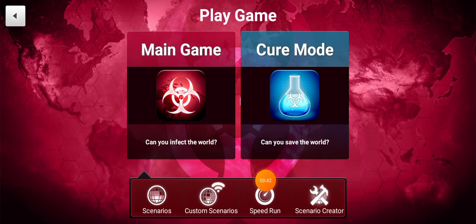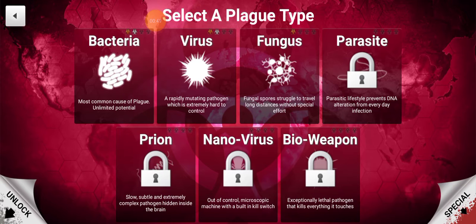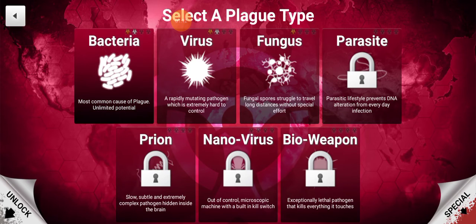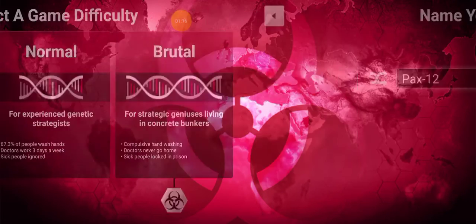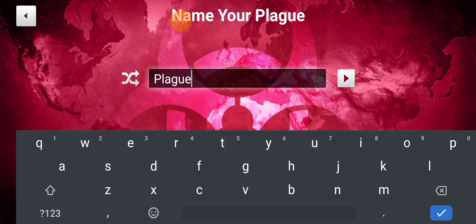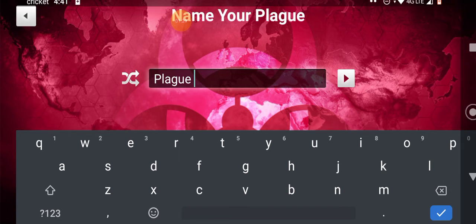There's a new cure mode, let me check that out. I have started this game before and made it to the fungus level. There's bacteria, virus, fungus, parasite, prion, nanovirus, and bioweapon. Anyway, we're going to start with bacteria on normal difficulty. I'm going to name my plague after the bubonic plague that struck the Middle Ages — that was a big one.